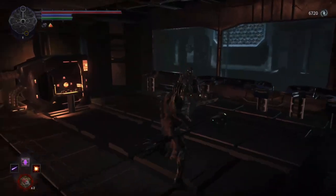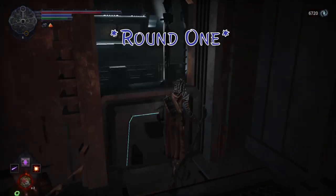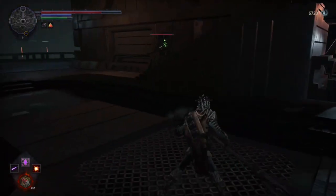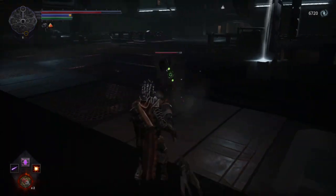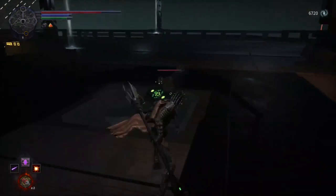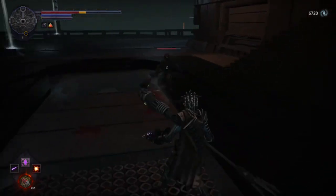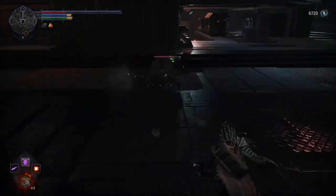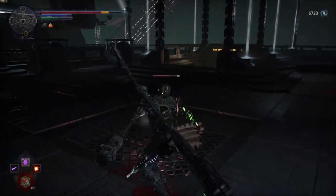First, we're going to need to get his aggro, so we're going to stab him, then get the hell out of this room — he's going to chase us. He likes to keep his shield up a lot, so having a firearm or just a long-range weapon really helps here. He has a lot of health by the way.